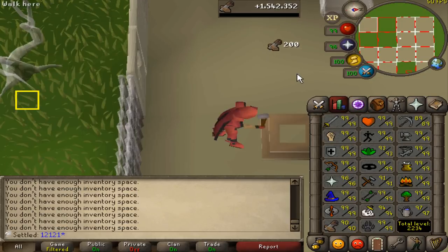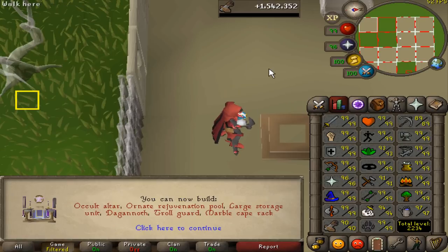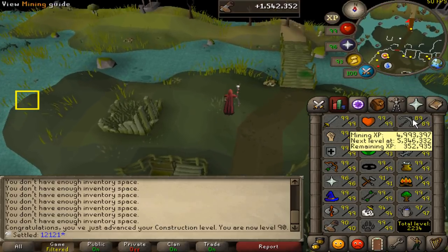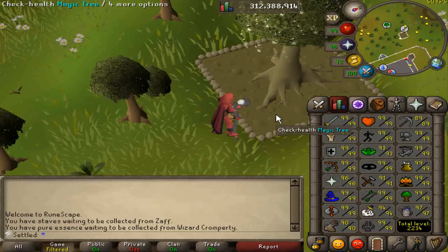Pretty big level — level 90 construction. It feels like it took ages because I feel like all my time is just going to farm runs. I feel like I spend so much time farming, but there's 90 construction. We can outbuild all the stuff that we already have, so that's fantastic. Only mining left for base 90s now — it's my last skill. This skill is almost done.